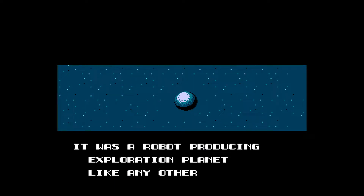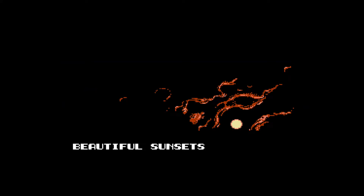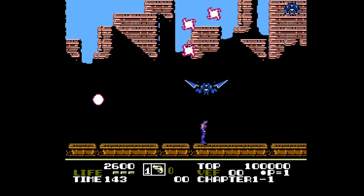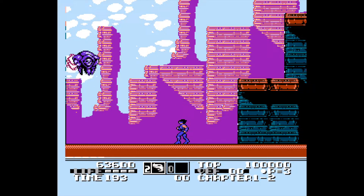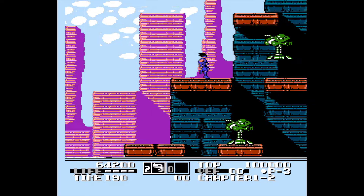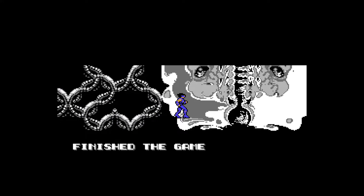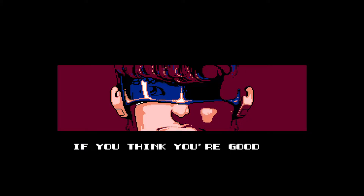To start with, the story is way too good. 'It was a robot producing exploration planet like any other. Large cities, beautiful sunsets — but then they came. Let's send in Low G-Man.' That's the entire intro. Short and sweet. The idea that a robot-producing exploration planet, renowned for its large cities and beautiful sunsets, is a common thing in this universe is pretty awesome. And the 'they' being described is this white-faced sleeping goblin bot guy, camouflaged into the background. Yikes!